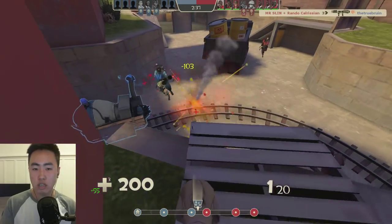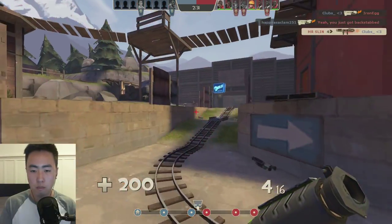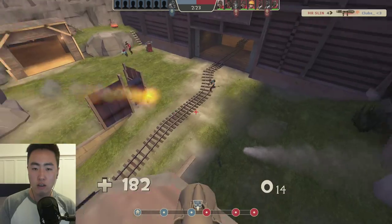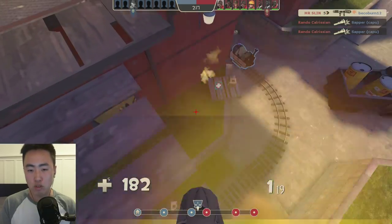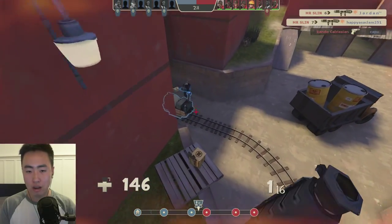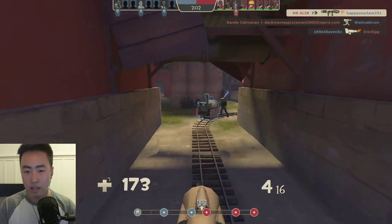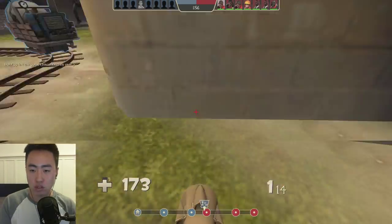I'm going to jump over his head and grab this health pack. Even though he's airblasting, I've got a health advantage over him — I hit 103. He's still pretty hurt, got him. Even though the cart is pushed up all the way over there, I'm going to stand very far forward, because it makes it very difficult for the Scout to push up when I'm holding this high ground. I'm kind of creating space on the cart. I don't really care if the cart moves backwards — I just want to create space. I'm camping this health pack, but I really need it. Anytime I'm nearing that 100 health threshold, I need to play safe so I don't get shot.